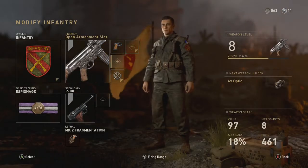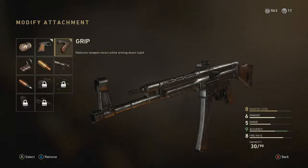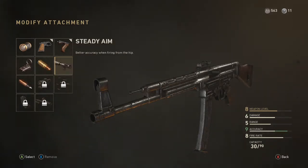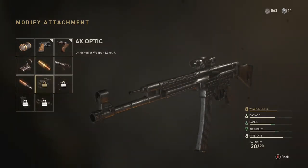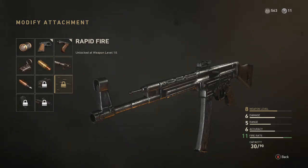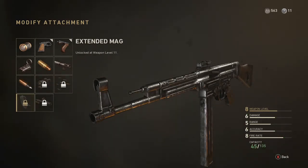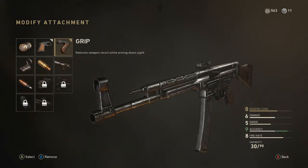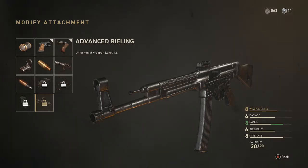For the attachments: Quick Draw is essential because with an AR you need to be moving quick. I like Grip, but that one's optional — I'd usually switch it out with FMJ or Steady Aim, and you could use High Caliber too; any of those three are really good. I haven't even unlocked some of these yet, but I don't really use the 4x optic. Rapid Fire is okay but I find I prefer accuracy over fire rate. Extended Mag you really don't need for the STG-44, and Advanced Rifling is pretty much useless — all it increases is range, which is basically what Grip does, but Grip is even more effective.